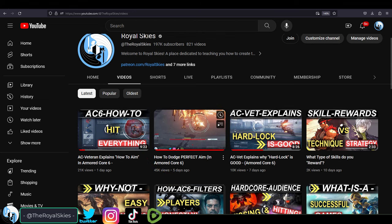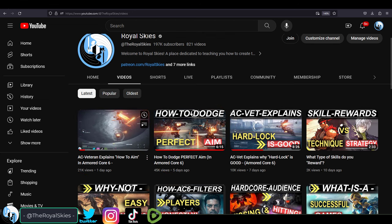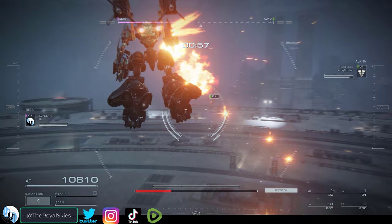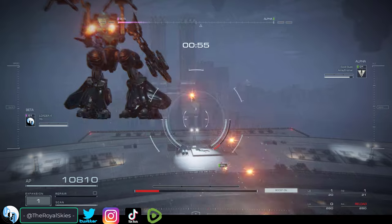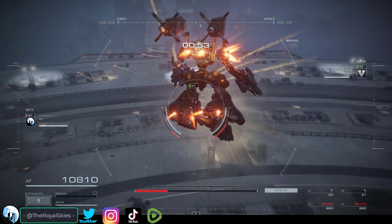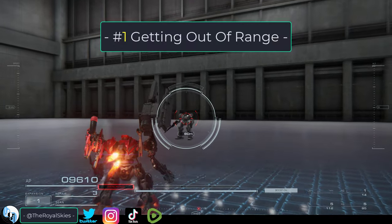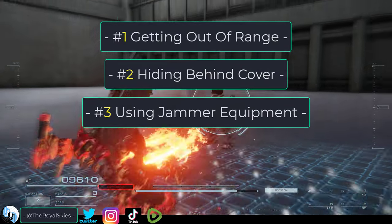So you know how to dodge the FCS and how to aim the FCS, but you don't know how to break the FCS. Not a problem. There are seven ways to break the enemy's lock. Three of these breaks are technical and four of them are maneuvers. The first three are getting out of range, hiding behind cover, and using jammer equipment.